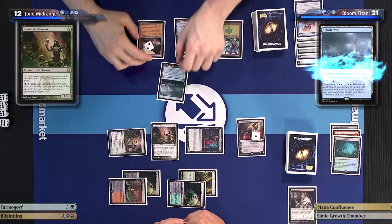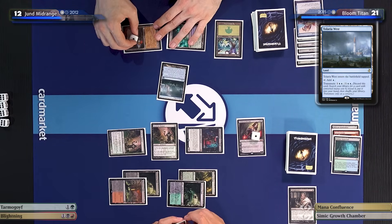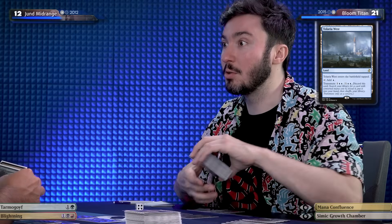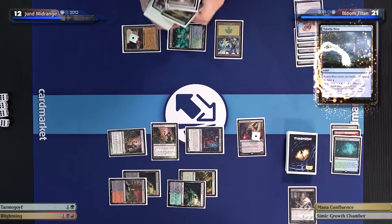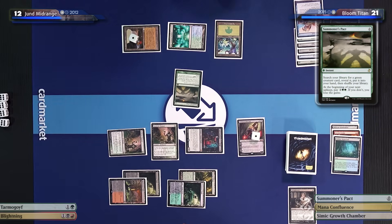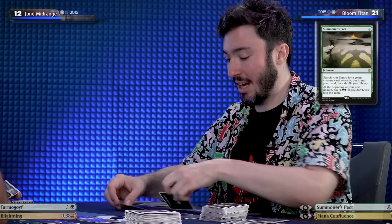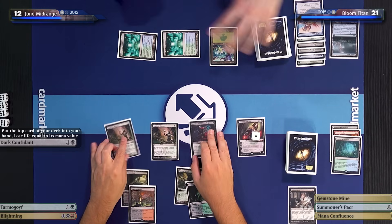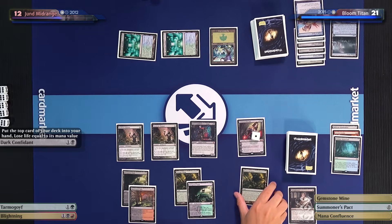I'm going to Transmute with my Tolaria West — it's going to get a spell that costs nothing. Those are usually pretty bad. What is it? It's going to be a Summoner's Pact. Play Simic Growth Chamber and rescue my Gemstone Mine once more. Dark Confidant triggers — another Treetop Village. Wow, you are not being punished for that Dark Confidant at all.